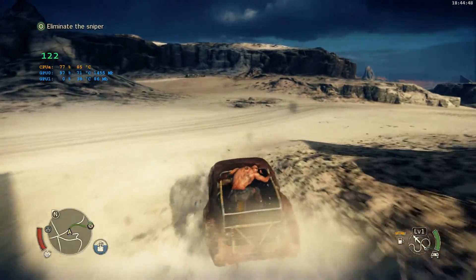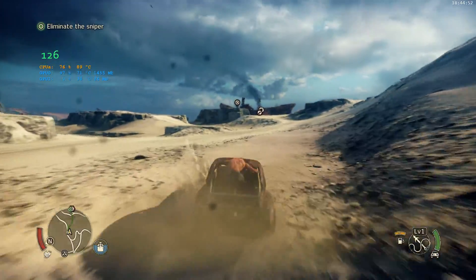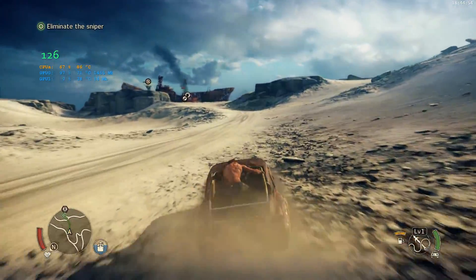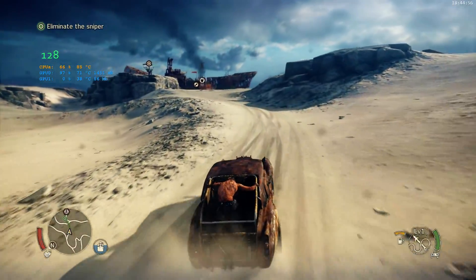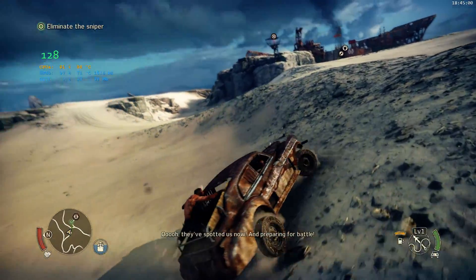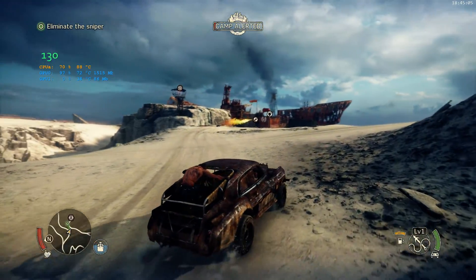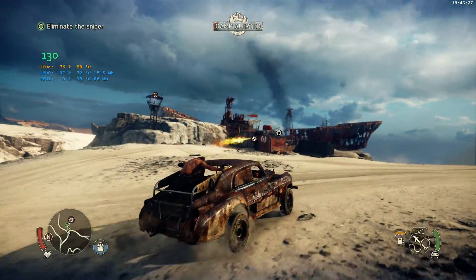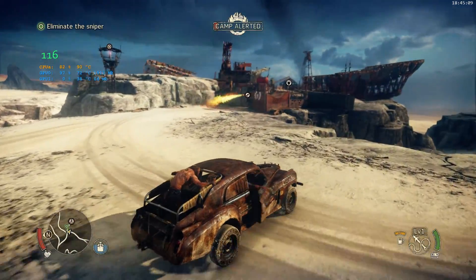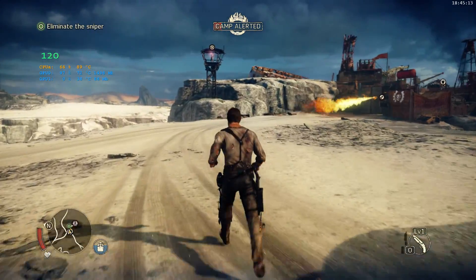It's good to see that WB have actually got some quality control on this after the fiasco that was Batman Arkham Knight — such a shame because that game is actually decent if you have a mess around with the INI files. So I'm supposed to go into this stronghold and sneak up and take out that sniper first. I haven't done that so let's just see how much trouble we can get into and see what the performance is like.